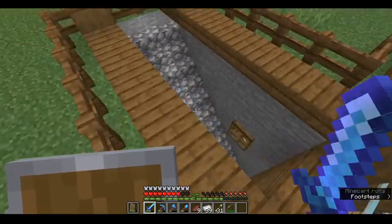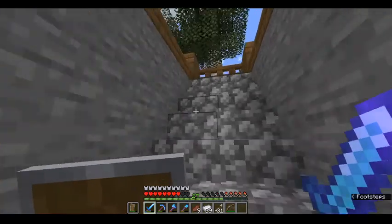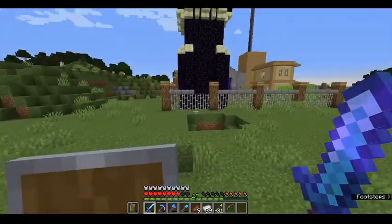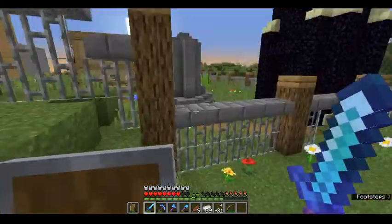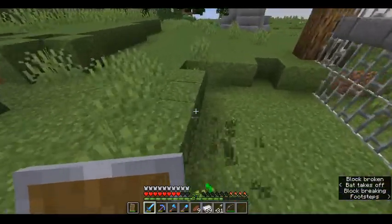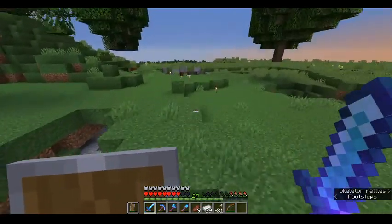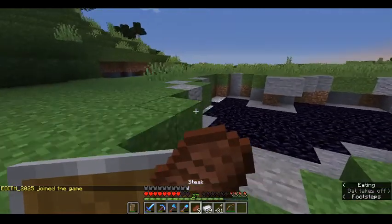This is just a little thing I made — it is for sale, by the way, to any people who are on the server and watching this. That house is for sale for a low, low price of 32 iron, just as the other one was because Gus bought it. I had to find a good cliff face for it, because obviously Gus was making a hobbit hole, so I made him a hobbit hole.